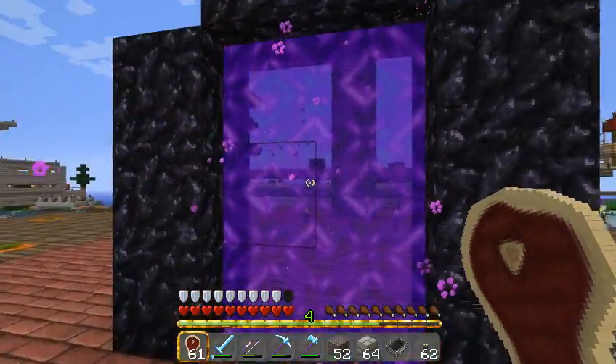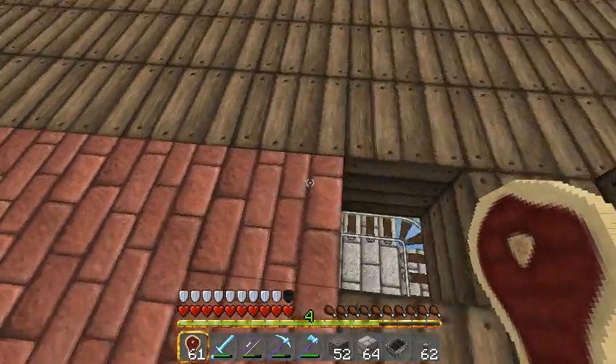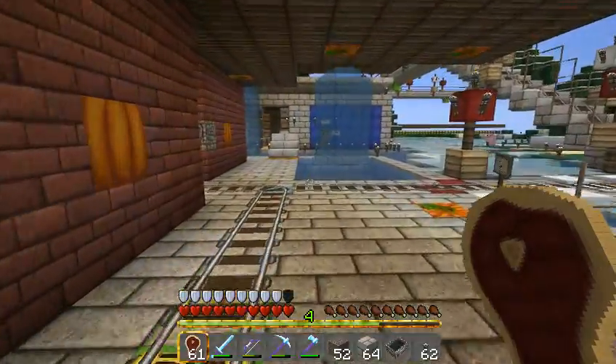Up on top here, we have access to the nether. We'll keep spare fire resistance potions here, so you can take a couple of those if you want to adventure into the nether.